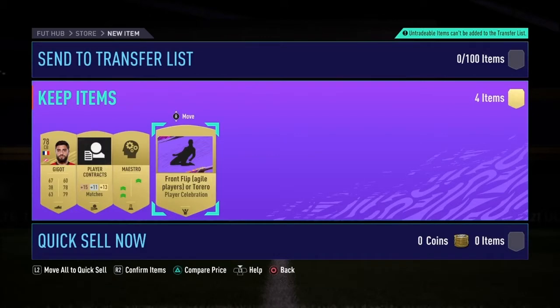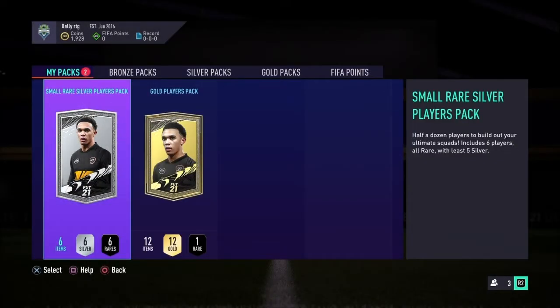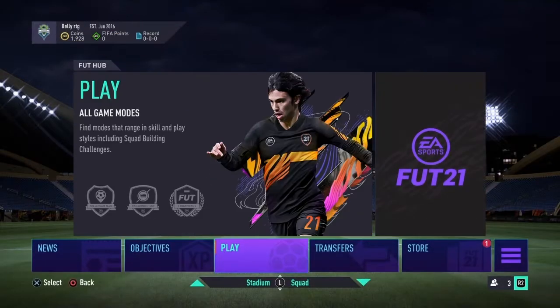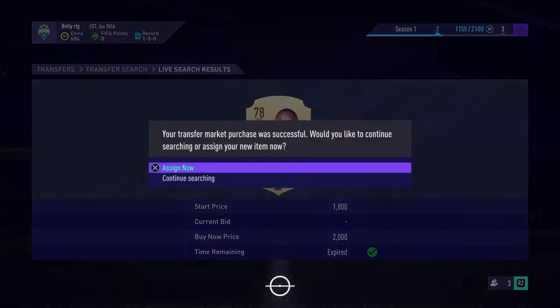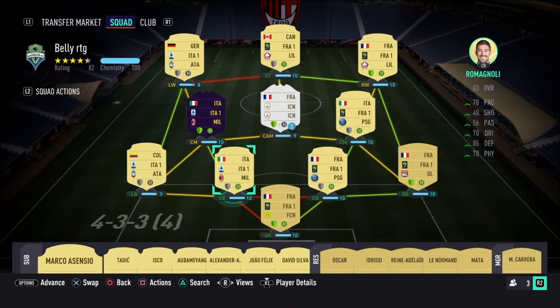There's a front flip for agile players or toreros player celebration - I can't even equip it from here. I'll save my gold players pack and my small red gold players pack for tomorrow. I just realized I don't even have a full team! I was gonna buy Goosens so let's go to the transfer market. Let's buy him for 2k - bang, done. This is the final team that'll take me to rivals placements.